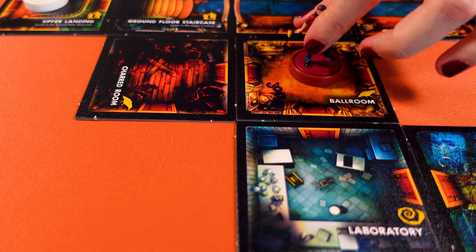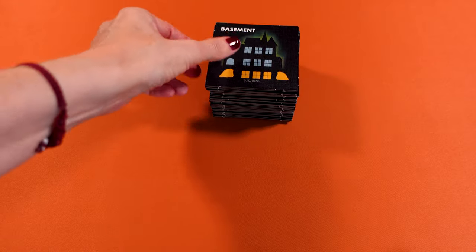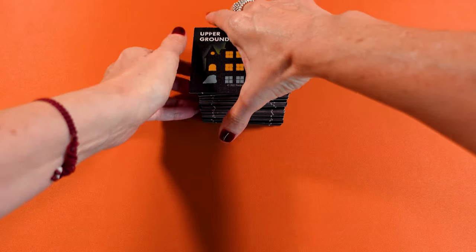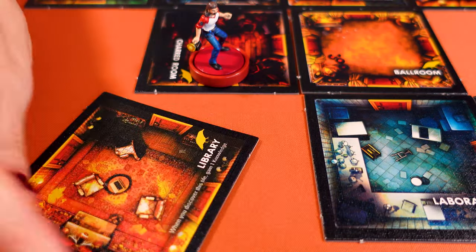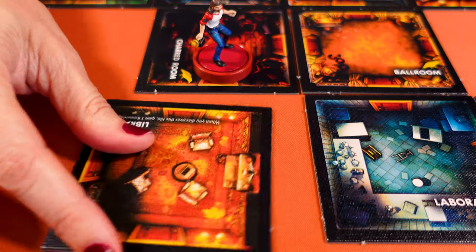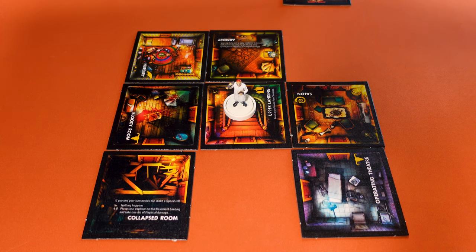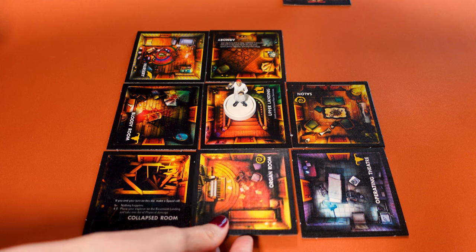Let me show you how you discover a new room. Say it's Oliver's turn and he moves one and lands on a tile with a doorway and no room behind — he may move through it to discover the new room. There are three levels in the house: the basement, the ground floor, and the upper floor. The back of each room tile shows you where in the house you can place that tile. If the name of the floor doesn't match, bury it — put the tile at the bottom of the pile — and do this until it matches your floor. If the only possible placement of the new tile seals off the floor, you have to bury it and draw a new one.